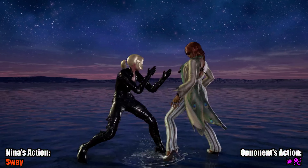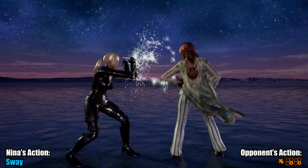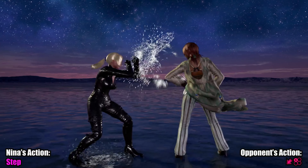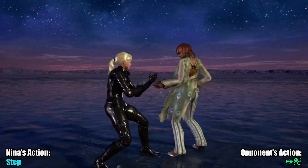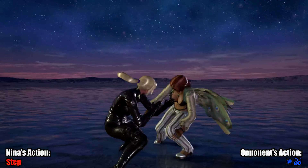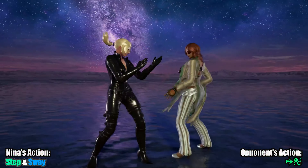Katarina. I really wanted to rate backsway good here, but she has that darn 4 button. Swaying on its own will get you hit by a lot of her good tools, including hop kick. Stepping right does wonders against Katarina though. Swaying after stepping can skew the risk reward a little bit, in your direction or hers.